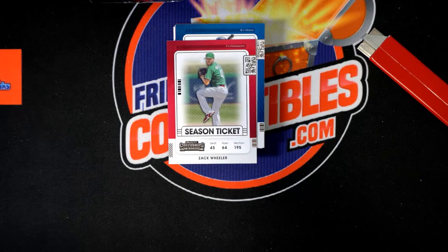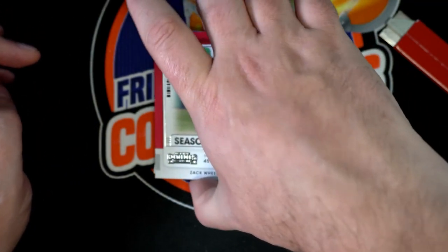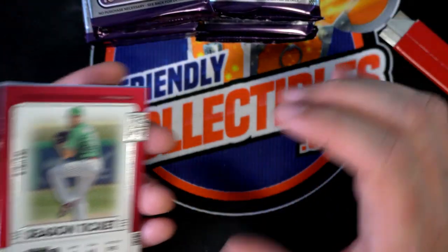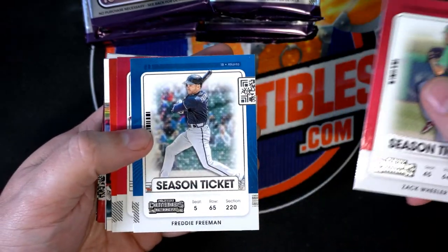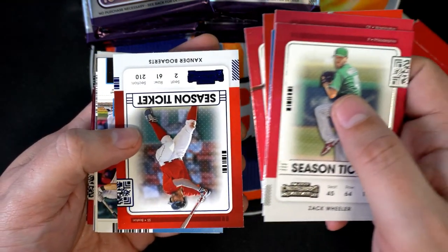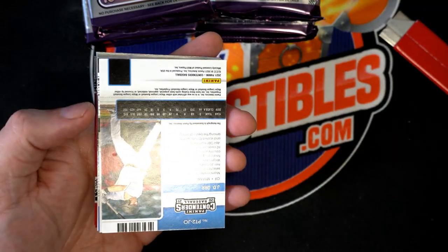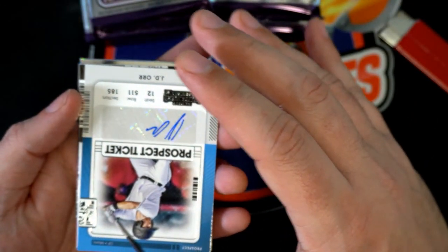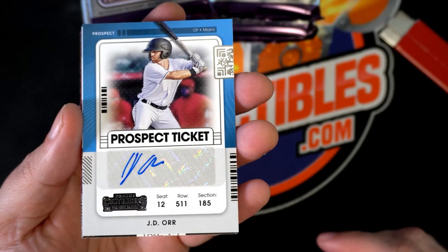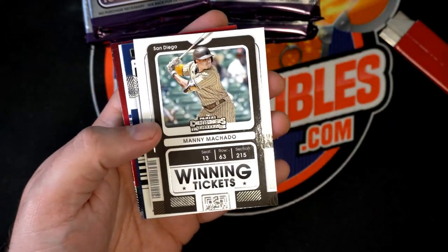I'm going to get this zoomed in a little bit. This is a blue foil, so that's a nice parallel right there — Red Sox. And here's our first autograph. It's a Miami Marlins prospect ticket autograph.